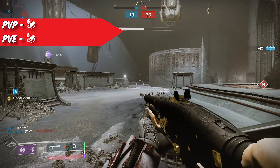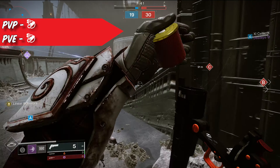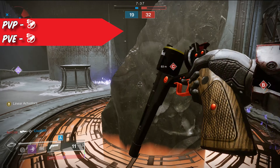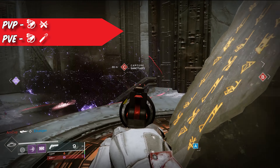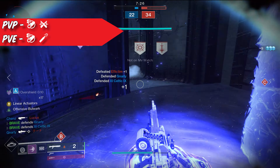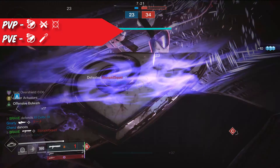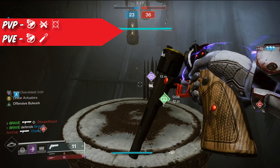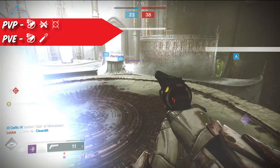When it comes to choosing a god roll for both PvE and PvP, the Stay Frosty needs to have Arrowhead Break. This is going to give you an 85 recoil direction and lower your bounce intensity to 15. In the second column, you can choose either Ricochet Rounds or High Caliber Rounds. For PvE, I recommend High Caliber Rounds. For PvP, I recommend Ricochet Rounds, but either will work best in any activity. In the third column, for PvP, you want to go with the perk Moving Target. This is going to passively increase your aim assist by 10 and greatly reduce the movement speed penalty you get when you ADS and start strafing.